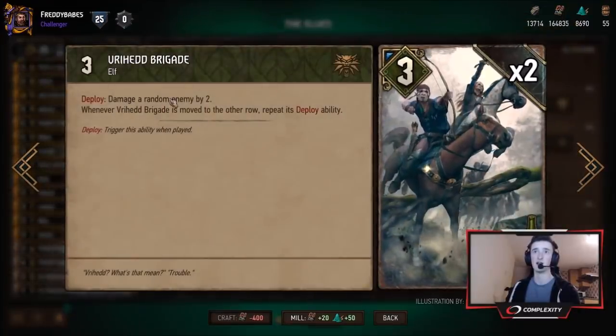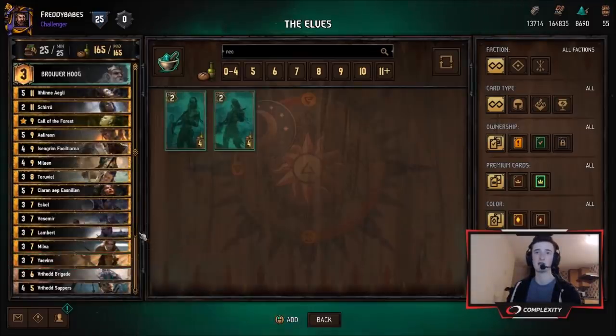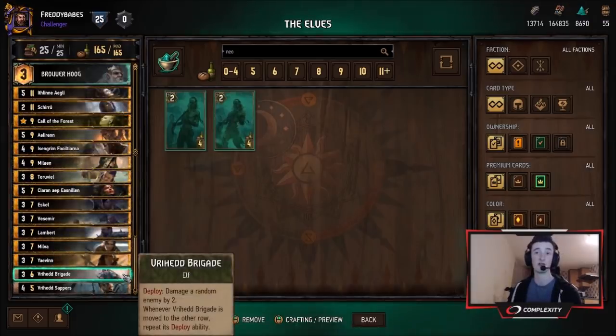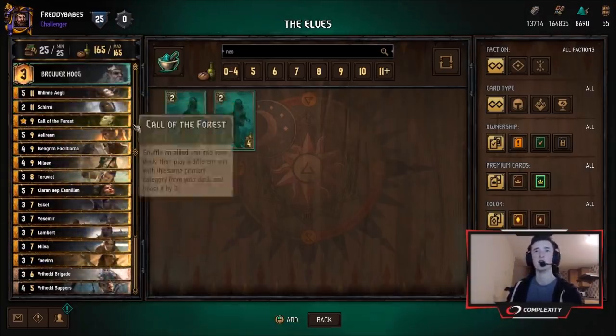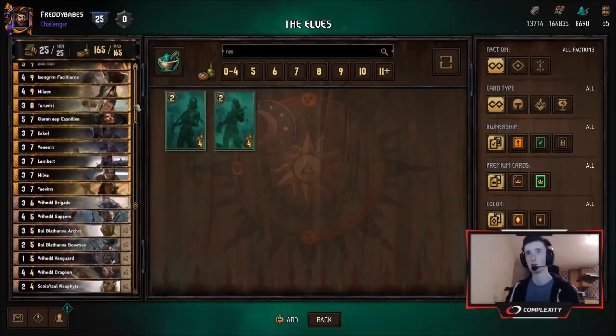Vryhead Brigade damages an enemy unit by 2 whenever it's moved. So this card can just be nuts. You can play it on the same turn as Baruva, and if you manage to save all your hero charges up and play it together, you're getting a ton of free points. There's also extra synergy with stuff like Shirou for Baruva, or your other removal pieces that can be aided by that little bit of extra damage Baruva brings.